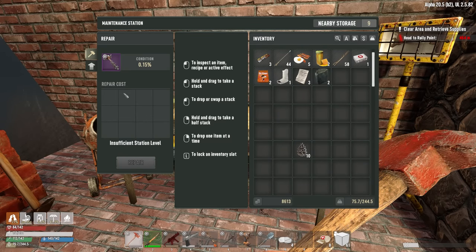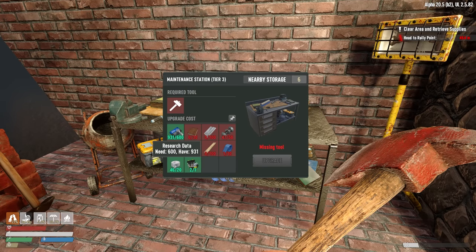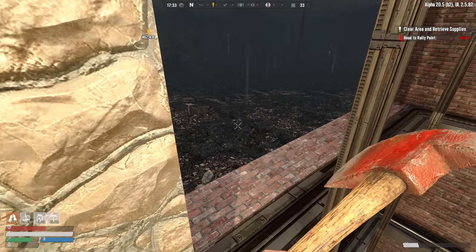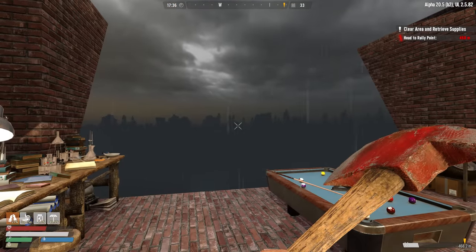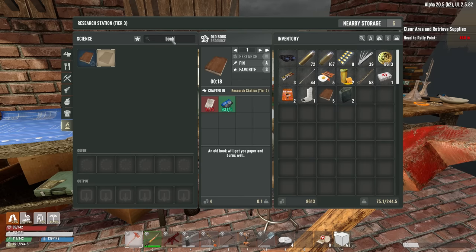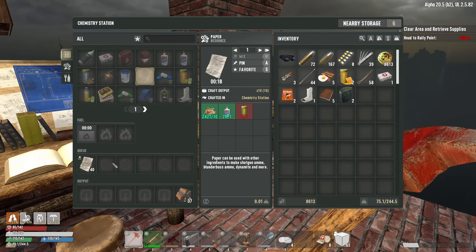Maintenance station — fix that up. Insufficient station level to repair the auger. What do I need to fix this up? 600 research data, advanced repair kit, lots of steel, and scrap titanium. Where do I get scrap titanium from? Perhaps I have to get titanium ore and then scrap it. That makes sense. I guess we're done digging clay for a while. I still don't think I'm in a position right now to get the jackhammer — I need five more books. I think I'm done sticking around the base for the day.